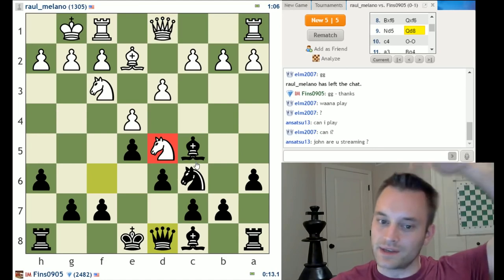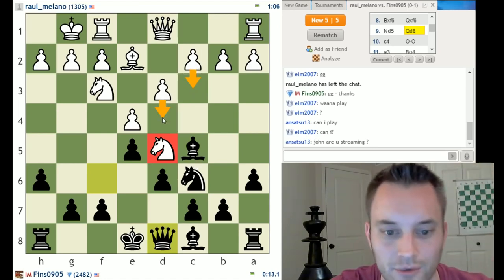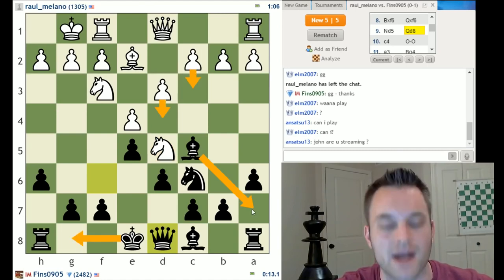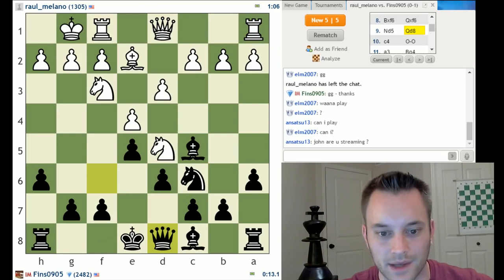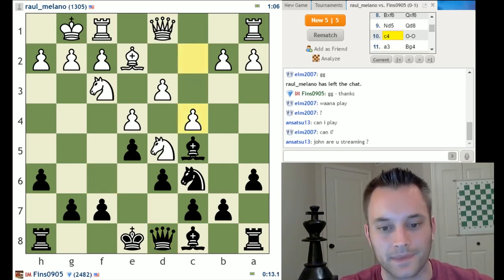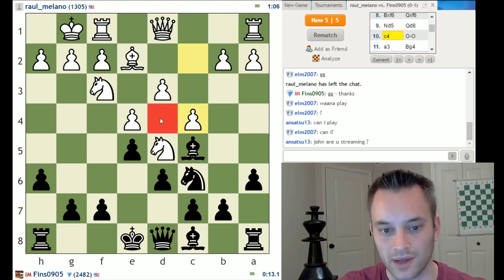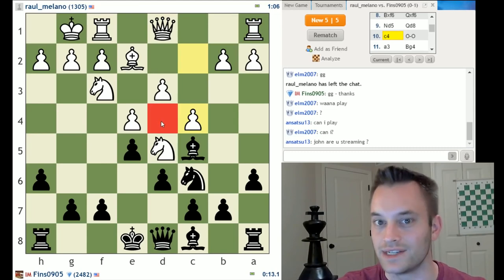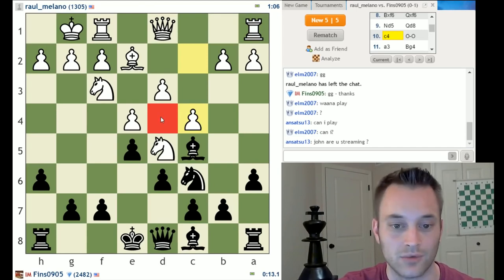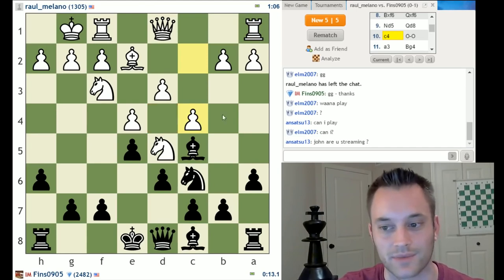Sometimes if white launches the knight into d5, they'll try to follow up with c3 and then d4. Maybe white should do that here: c3, then I can castle, d4, maybe bishop back to a7, and I should be fine. So I think that trade was a slight net gain for black. c4 I don't like for white, because that means they can no longer use a pawn to contest d4 — they have to deal with a piece there using one of their own pieces, like a knight-for-knight trade.